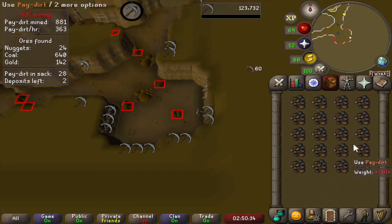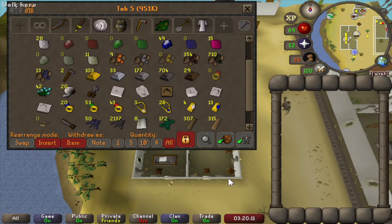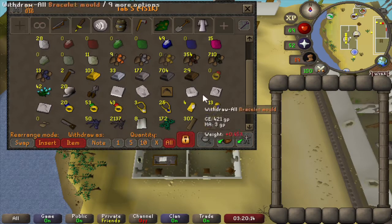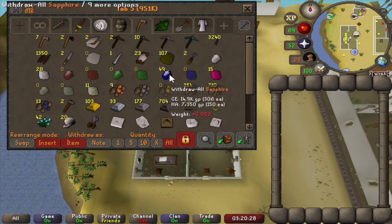I'm going to finish the inventory and then we should have around 150 gold ore, so that should be enough for all the jewelry. I made all my rubies into rings for rings of forging, and all the emeralds also into rings for the Dueling Arena teleports. Now I'm left with the sapphires and I was thinking about what the next best crafting training method was.